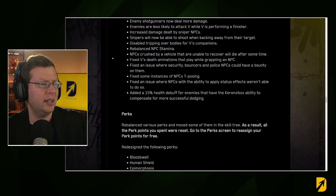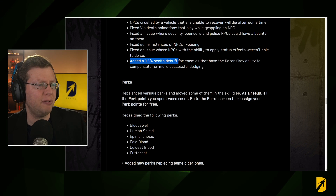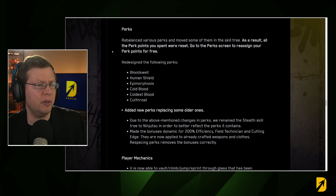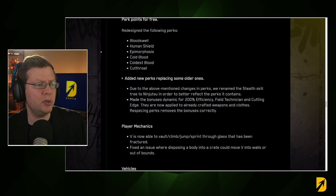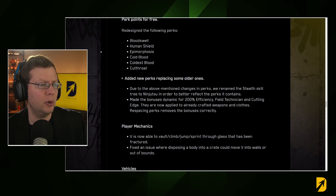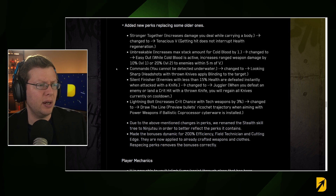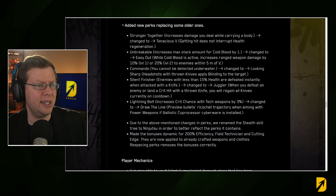Snipers can now shoot when backing away from their target. Fixed instances of NPCs T-posing. Added a 15% health buff for enemies that have the Gorilla Arms ability to compensate. All perk points spent have been reset and various perks have been rebalanced and moved in the skill tree. Redesigned perks include Blood Swell, Human Shield, Epimorphosis, Coldest Blood, and Cutthroat. New perks replacing older ones include Stronger Together, and changes to Tenacious V and Unbreakable.